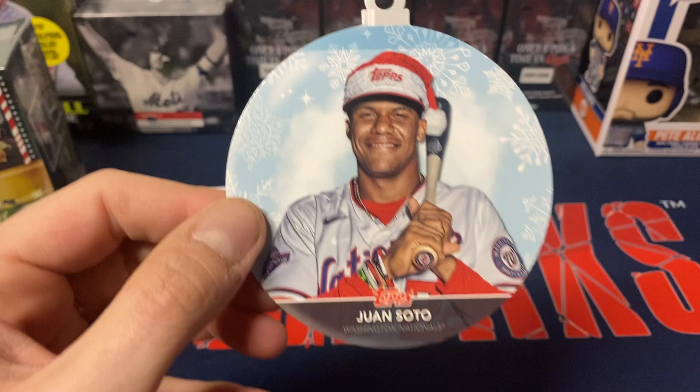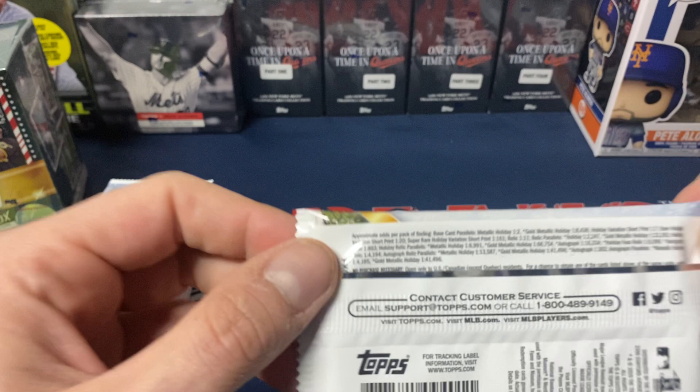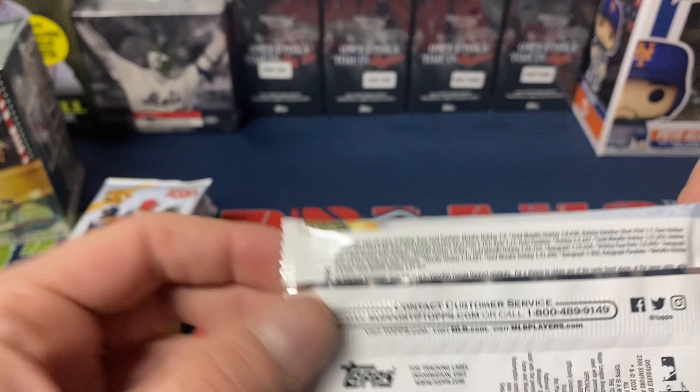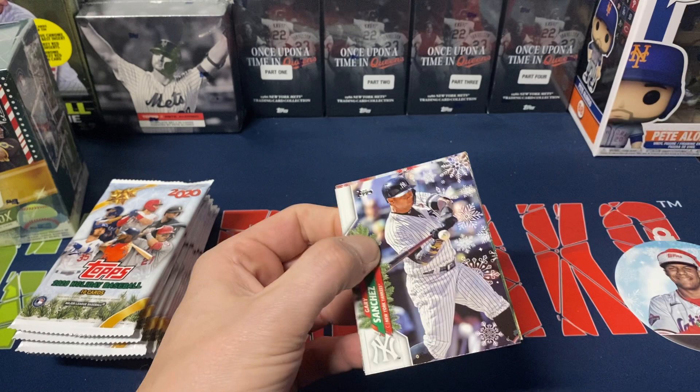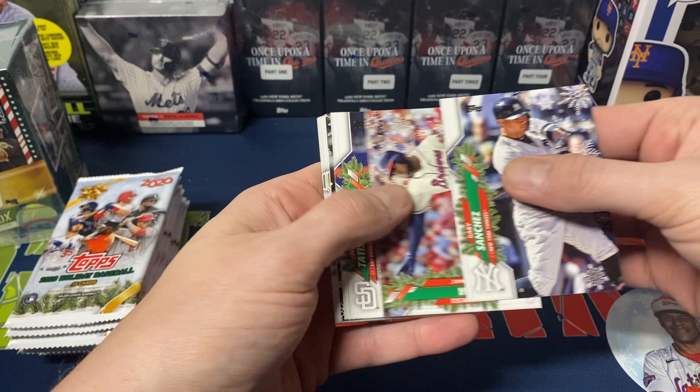There's our ornament card — we get a Juan Soto ornament card, which is kind of cool and fun. The short prints in 2020 were one in seven packs, the rare short prints were one in 20, and then the super rares are one in 161. You also get a foil card every other pack. You can also get a gold foil, which I have not pulled in any of the years I've opened this.